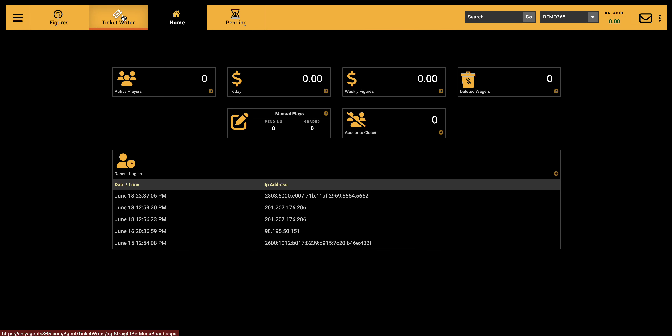If you want to take action on something not on the website, or somebody calls and says 'I saw this on Bovada,' or you just want to make a personal wager — like whether a friend's baby is going to be a boy or girl — you can put it on the system, grade it, and the system will keep track of who owes you money, how much, and the reason why. Those are specified here under manual places.